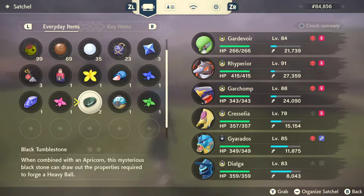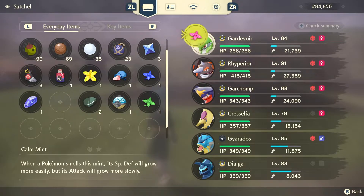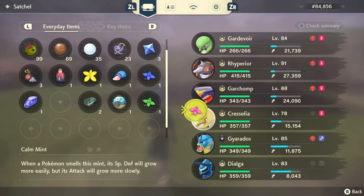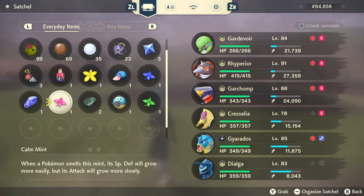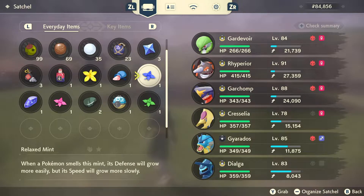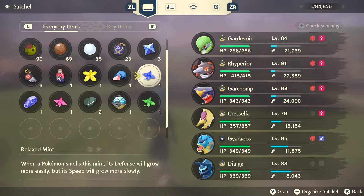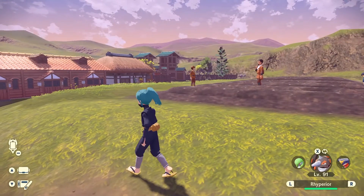When you want to use the mints, you just go to your satchel. This is a calm mint — it will increase my special defense but lower my attack for whichever Pokemon I apply it to. So you want to use mints that really benefit certain Pokemon, like ones that require more speed, more attack, or more special attack. For example, Rhyperia uses attack, so I would use a mint that increases his attack but decreases his special attack since I don't use special attack, just to make him a lot stronger.